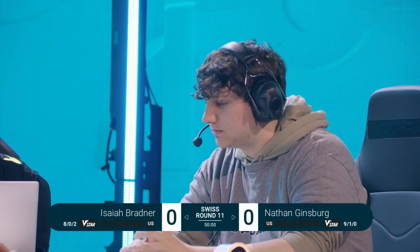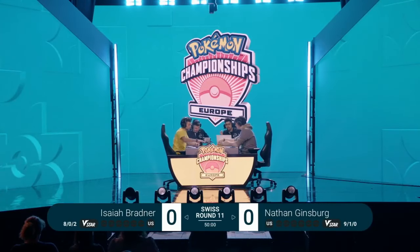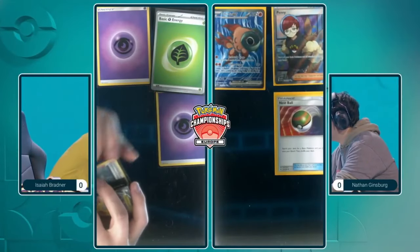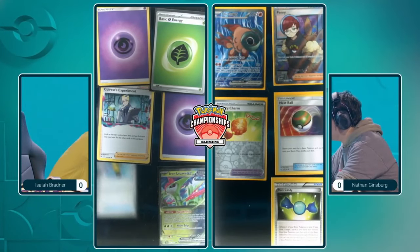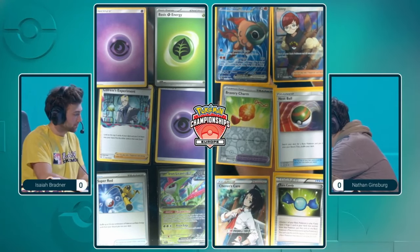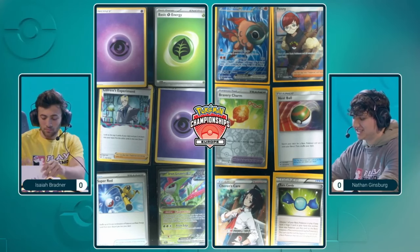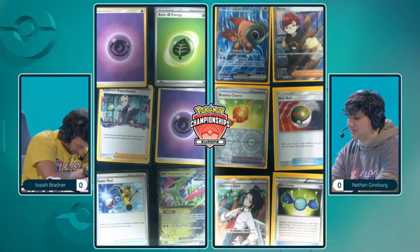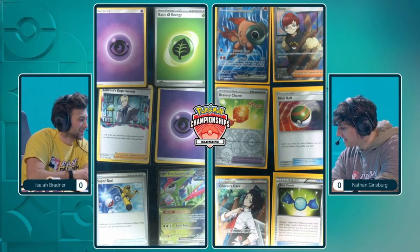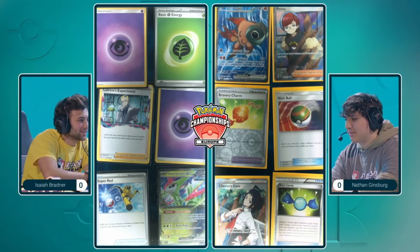That's going to be absolutely key here, along with the support counts. It's going to be Nathan trying to use Rotom V and Lumignon V to find as many support counts as possible to do healing and deny knockouts over and over again. A few of those are already in the prizes, including that Chi-Yu option, which is there just to get endgame discard and win the game more quickly by sending the opponent's cards from deck to discard pile.